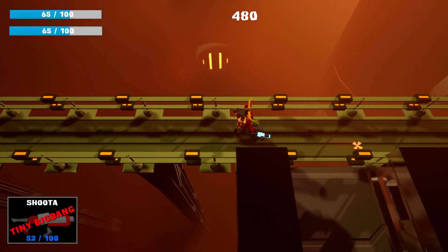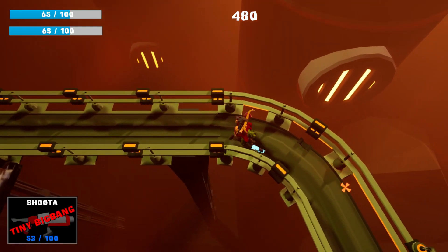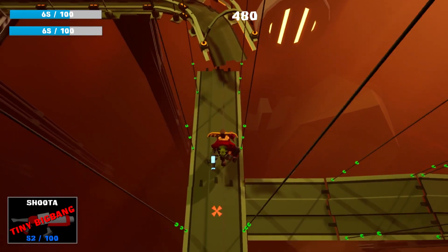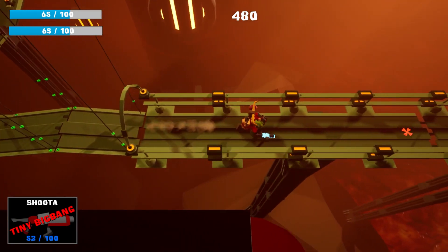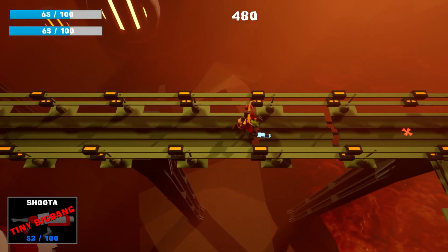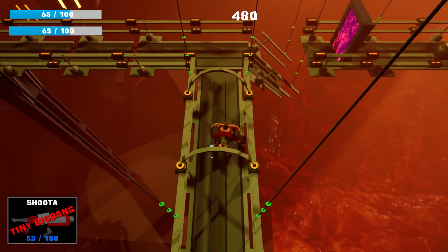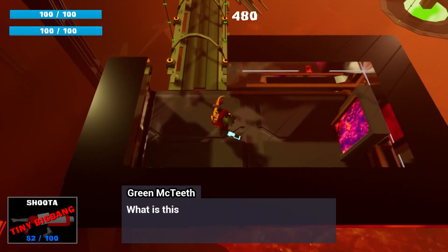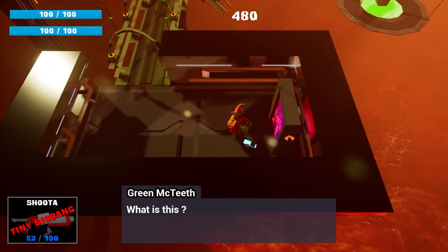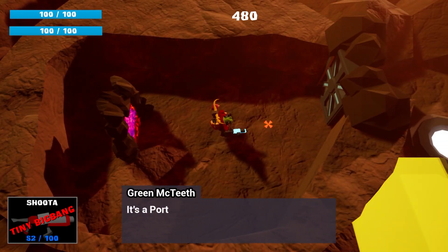And we can use this way to go back to the reactor room when we activate all the battery. The battery computer trigger also uses the objective manager, so we have to activate all the batteries to be able to start the reactor. Now we see our first ammo and health pickup, and a teleport gate that leads us to another place — which is the training ground.